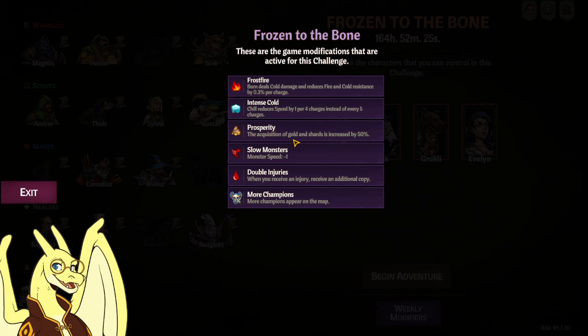Frostfireity: golden shards increased by 50% — amazing. Slow Monsters: monster speed minus 1. Double Injuries: don't die or fail any events — that'd be bad. And more champions appear on the map, which means more loot.